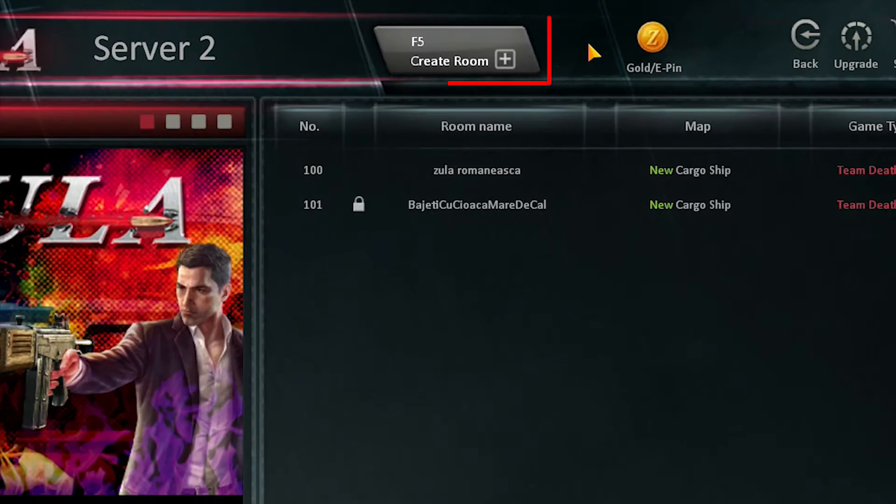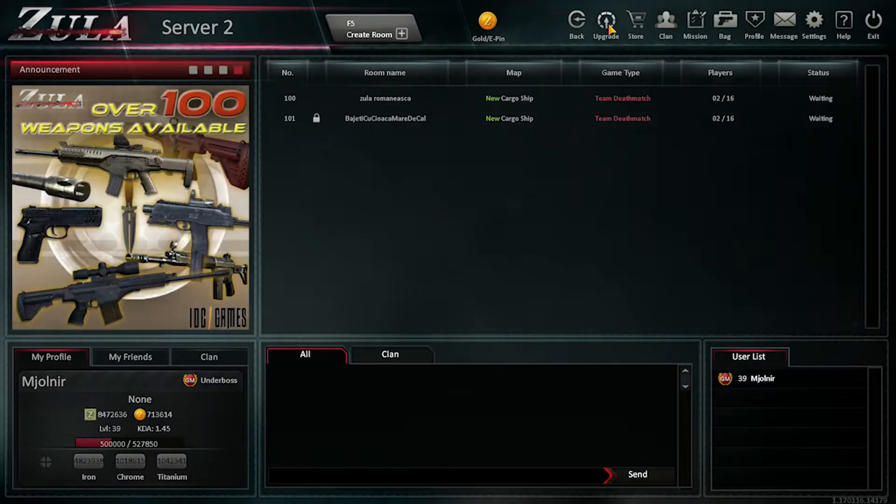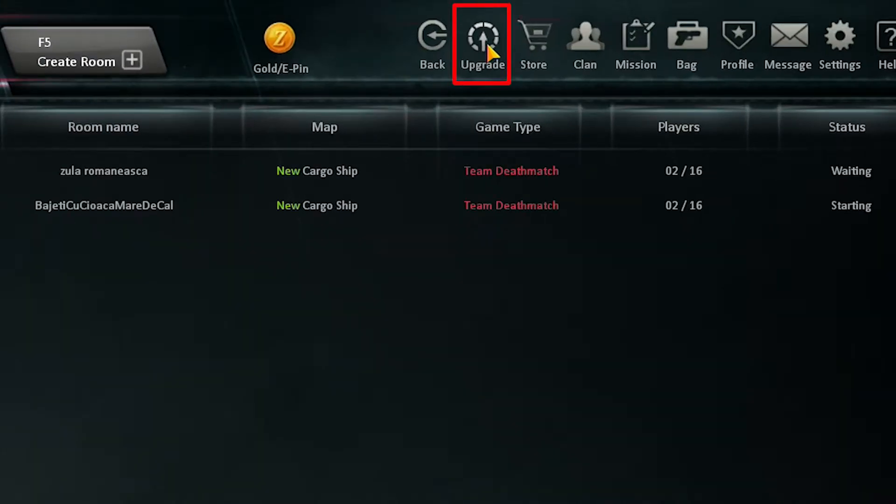To create a room, use the Create Room button to set up your matches. To upgrade a weapon, you have to use the Upgrade button.